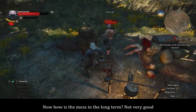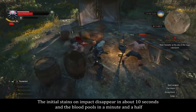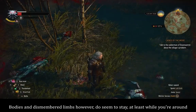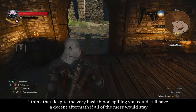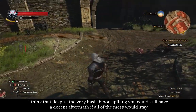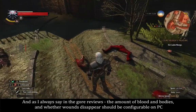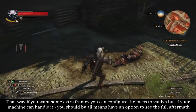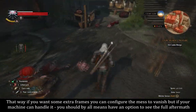How is the mess in the long term? Not very good. The initial stains on impact disappear in about 10 seconds and the blood pools in a minute and a half. Bodies and dismembered limbs do seem to stay at least while you're around. I think that despite the very basic blood spilling, you could still have a decent aftermath if all of the mess would stay. As I always say in the goreviews, the amount of blood, bodies, and whether wounds disappear should be configurable on PC — that way, if you want extra frames you can configure the mess to vanish, but if your machine can handle it, you should have an option to see the full aftermath.